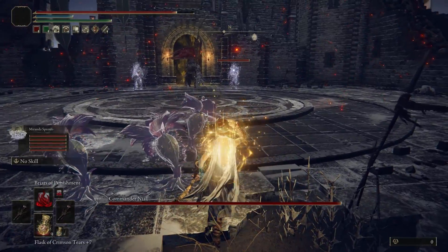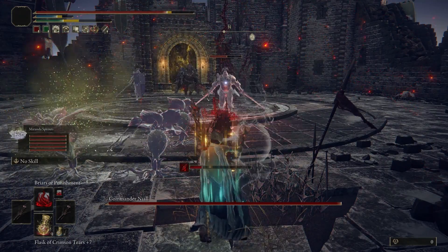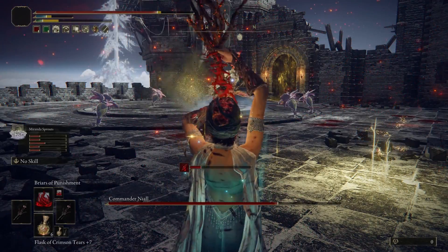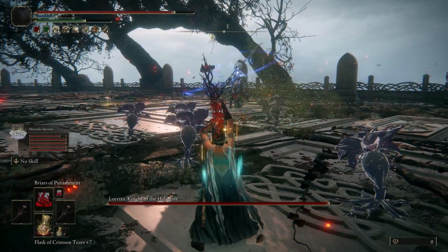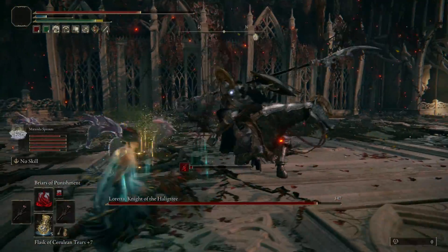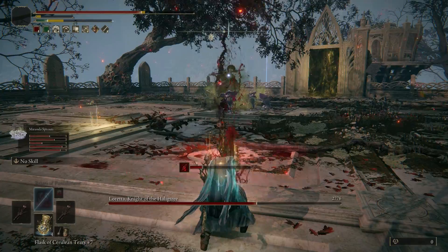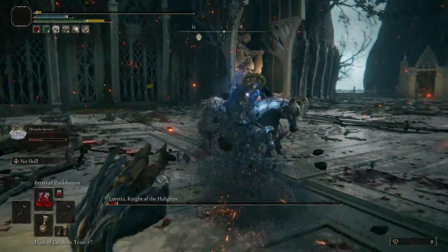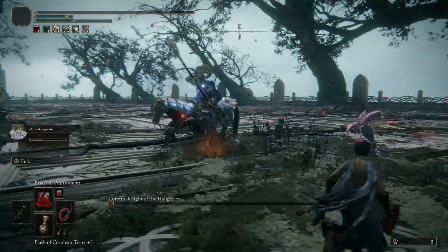I had to get to the Haligtree roots, which means taking out Commander Niall and Loretta. Both of these bosses were taken care of without much issue. For Niall his minions were killed quickly and he gives large openings for me to use Briars of Punishment — his slow walk towards me is a great opportunity, as is whenever he slams his staff into the ground. Loretta didn't have as many openings but still provided a safe one whenever she summoned her glint blades. The best damage was whenever my summons would hit her, giving me a decent window to spam spells. I started to choke at the end, took some of Loretta's arrows to the face and got caught in a roll. I definitely couldn't use my spell anymore, so I just needed to finish the fight with my whip.